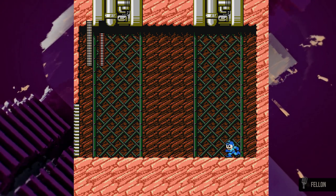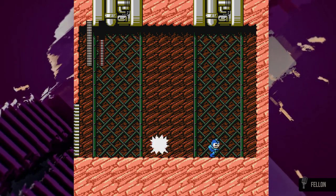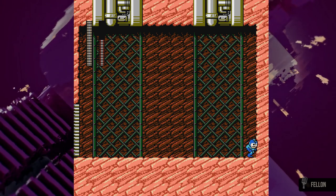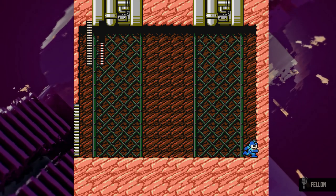I prefer this to the strategy of staying very far away from him, because Drill Man favors diving on the ground more often at that distance. If you feel daring, you can choose to stand close to him, where the odds of him jumping over you are higher, but there is still the chance that he can walk towards you firing drill bombs, which is really difficult to dodge at such a short distance.